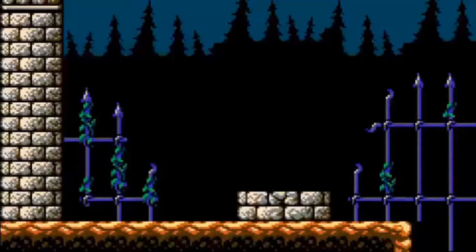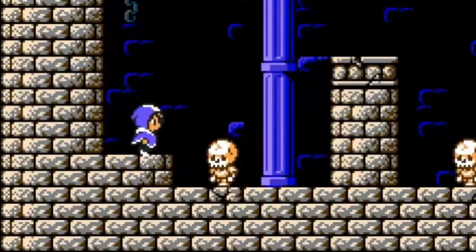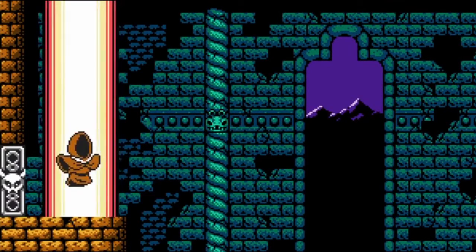In Alva's Awakening you play as Zoe. Some people think that she's called Alva, but she's called Zoe. The mission in the game is to save the land of Alva. So you have to struggle through the game, meet some enemies, fight some bosses, and save the land.